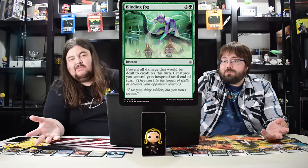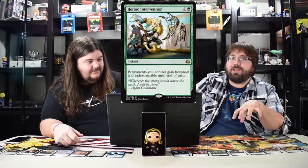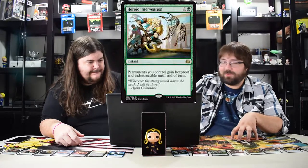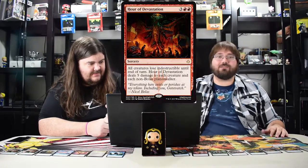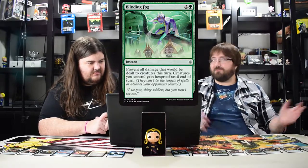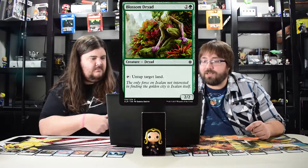So they printed the best green card I love, which was Heroic Intervention — hexproof and indestructible. Then Hour of Devastation came out and made it useless. But this card, Blinding Fog, destroys Hour of Devastation because it says prevent all damage dealt to your creatures, so that five damage is negated. You don't need indestructible. This will definitely be my green sideboard card.